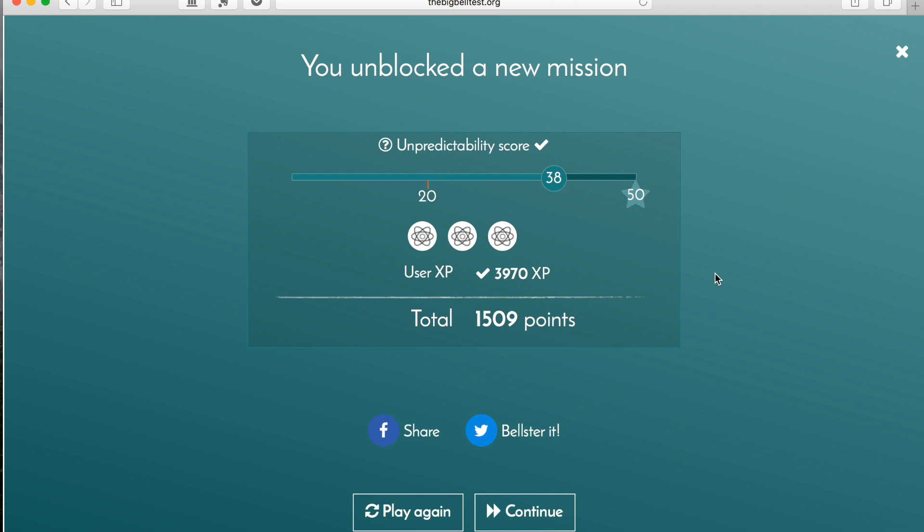As we can see, we played the speed game and I got a score of 38, and I obtained my three atoms, so I've passed this level and can continue to the following one, which is Beat the Oracle. If I want to continue to the next level, I press Continue.